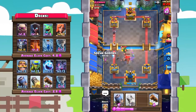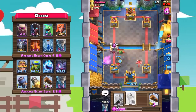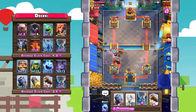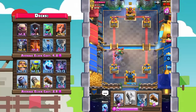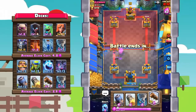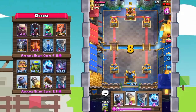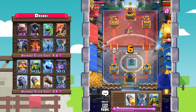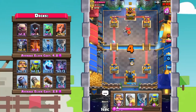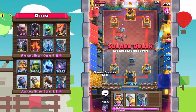Let's go spear goblins, a knight — yes, the knight got down in time. Bats will take out that witch. We're going to take out that push. We've only taken about 700 damage the entire game, still in the damage lead by about 200. Let's log and ice spear — the golem will soak up that ice spear, but just rinse and repeat, get that defensive golem down.